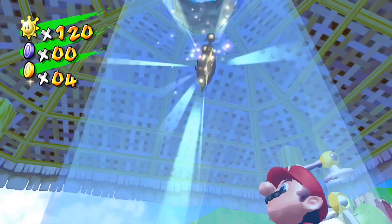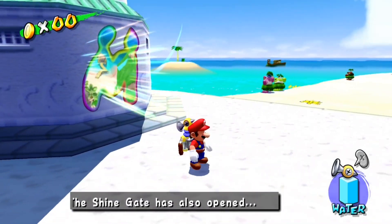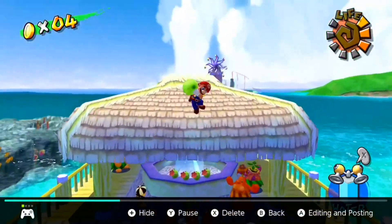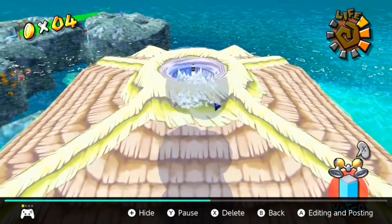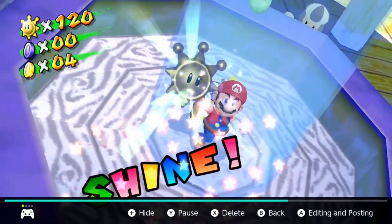Luckily, just out of pure coincidence, I accidentally hit the record button on the Switch, so it recorded the last 30 seconds — here is that recording. Now I want to make a quick note: the reason why this is rated 5 stars on the difficulty scale is because you have to have your camera perfectly straight and Mario has to be perfectly aligned. If he is not, then you will not get it and Mario will just slip on the left or right side of the coconut. This glitch is actually much harder than it looks.